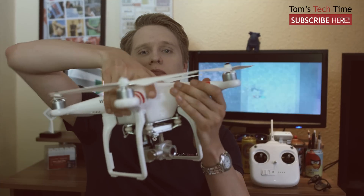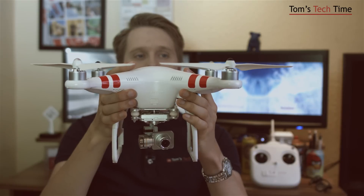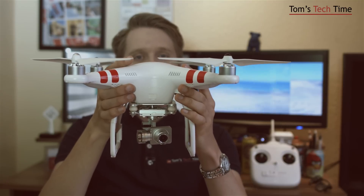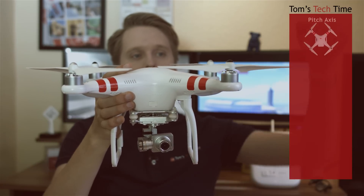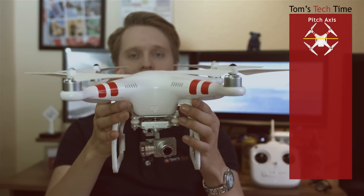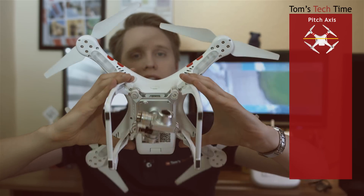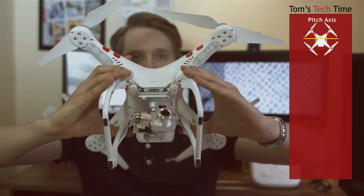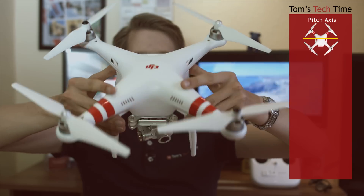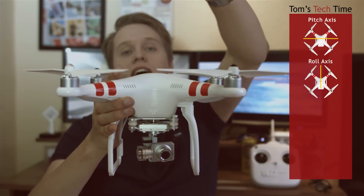Let me grab a DJI Phantom. We should always remember that our phantom is moving within three-dimensional space, meaning there are three axes that our copter operates on. The first one is named the pitch axis - it runs from the left side to the right side of the copter in a straight line crossing the center. When you push the right stick of the remote control to the front or back, the copter leans forward or backward. This is the pitch axis movement.